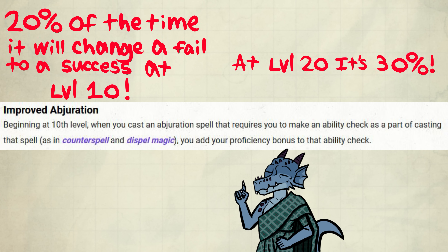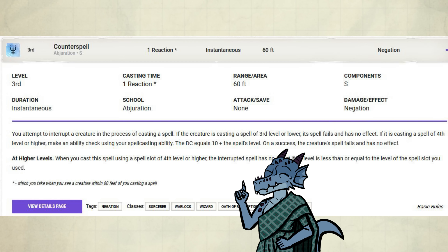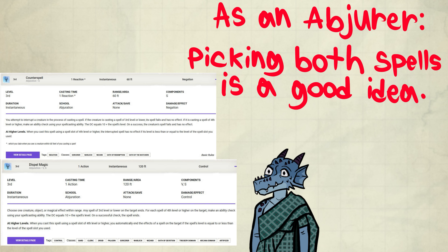20% of the time it will change a failure to a success at level 10, and at level 20 it's 30%. I recommend picking up Counterspell before Dispel Magic, as Dispel Magic is accessible to basically any caster. But for an Abjurer, there's a bit more motive to pick both. Up yours, DM — we'll see who Counters who!